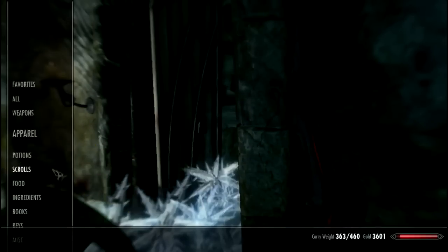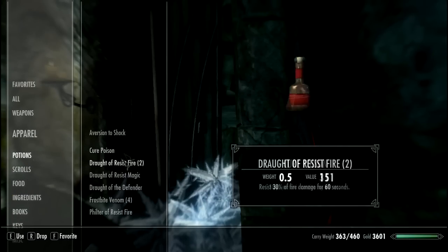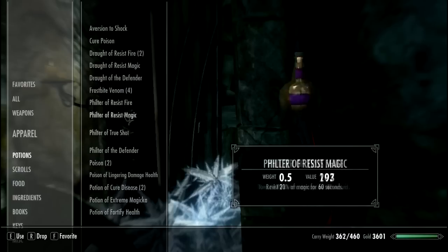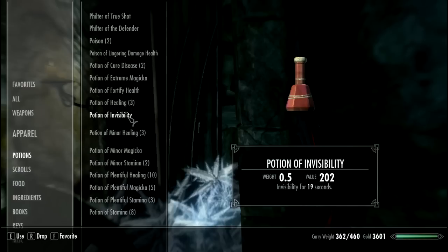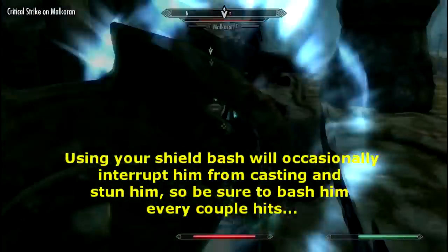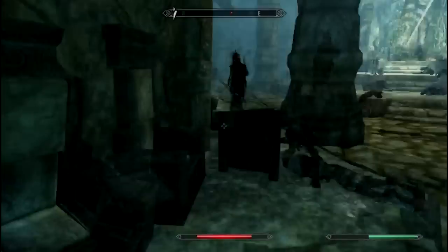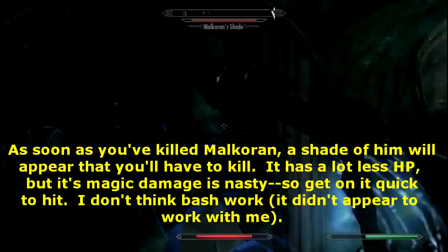As soon as you've killed enough and he comes through — he will sometimes do that — you're going to want to switch and start to use your resist magic potions, or put on any gear that has resist versus magic or elemental damage. You can use your potion of invisibility to get a free shot at him as you run down or after him. Then make sure to bash him and hit him a couple times and bash him — that'll stun him.